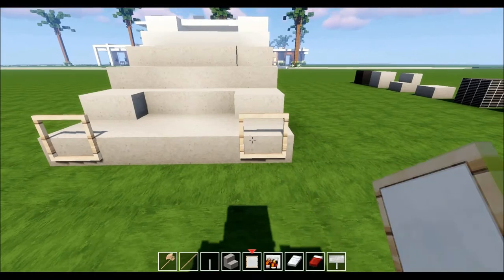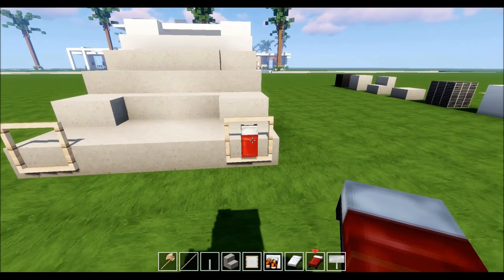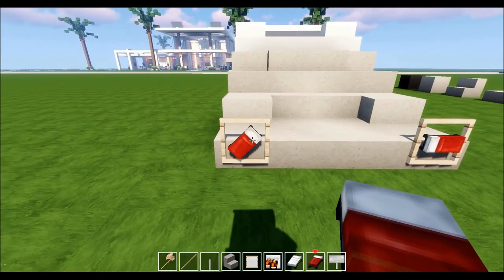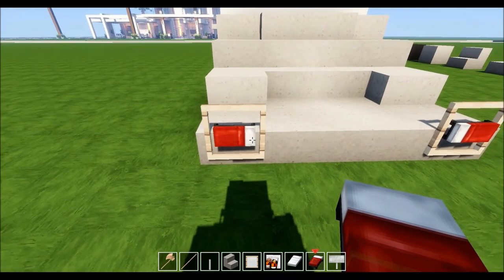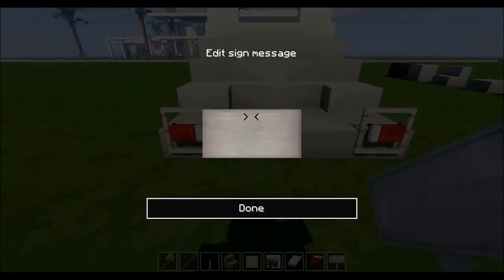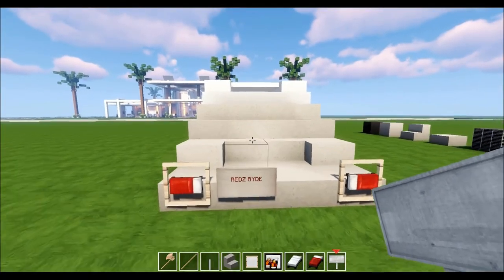Place the item frame on the back, same thing on this side. Take the red bed and turn it so the head of the bed faces the inside of the vehicle — the red part is your tail light and the white part of the bed is your reverse lights. The last thing is the license plate using a sign. If your server supports color signs, I like red — the code is &4 then the text. I'll put 'RYDE' for Red's Ride, and when I press done it shows 'Red's Ride' in red.